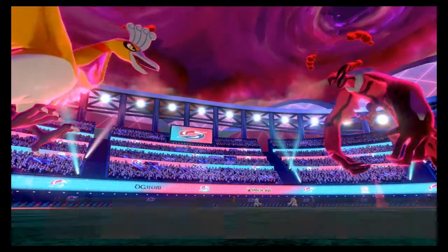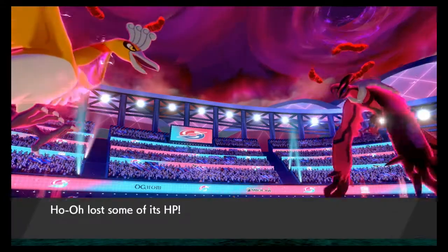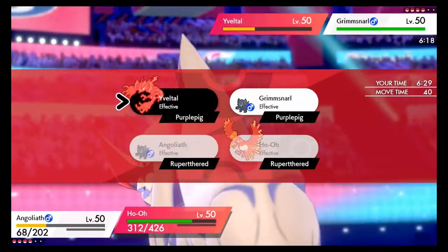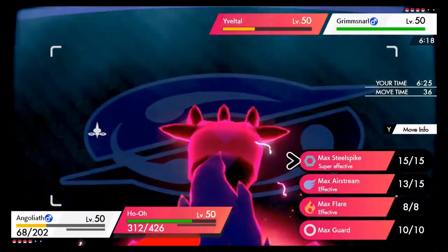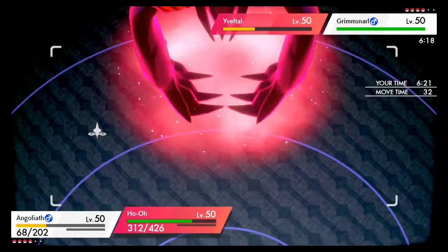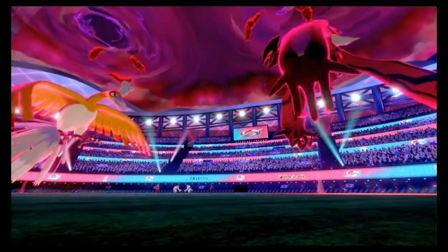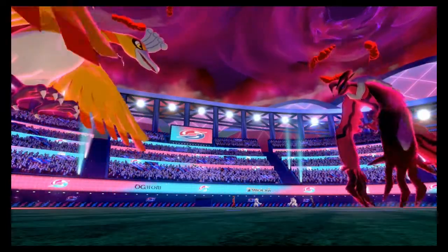My Grimmsnard thankfully still has plus two speed, so that's pretty good. This time we're probably gonna go and try to KO the Yaveto. I'm trying to decide which move would be better — a Max Airstream or a Max Flair. I decided to target the Grimmsnard to try and get rid of it this turn instead. So there he goes doing Scary Face once again, lowering the speed on my Ho-Ho constantly — now I'm at a minus two speed, so I'm really, really slow.